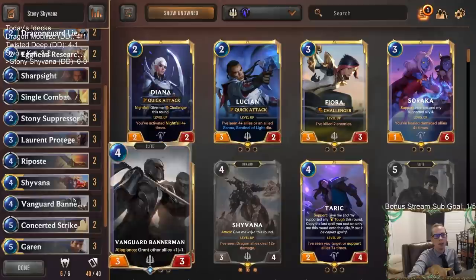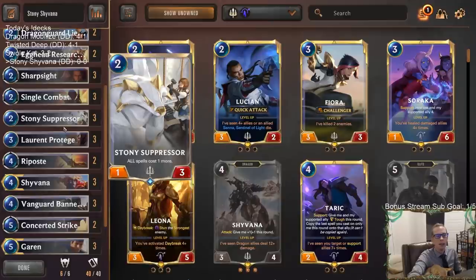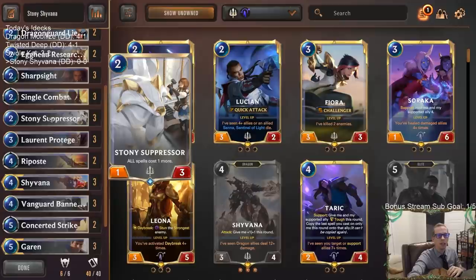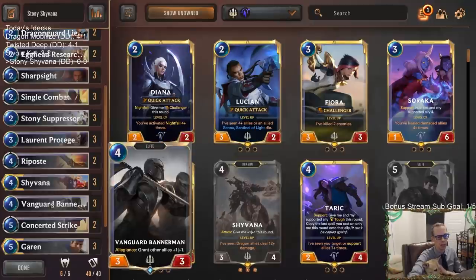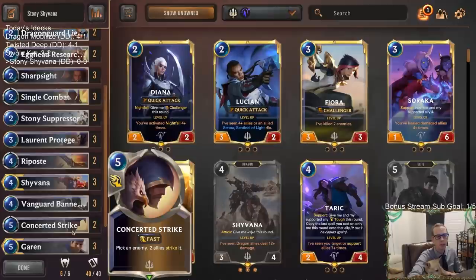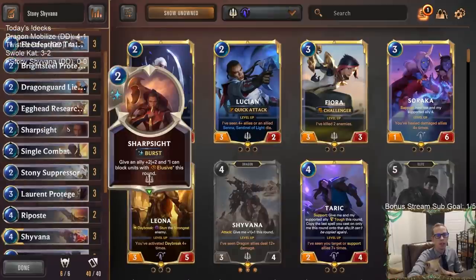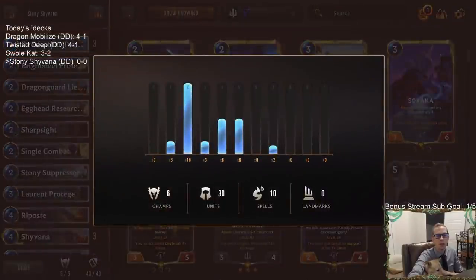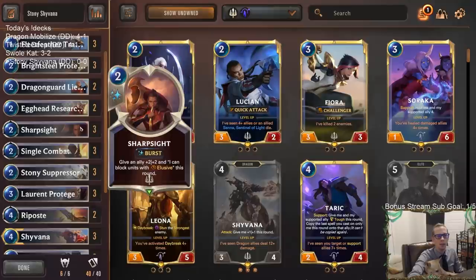We're going to curve out with all these units and hopefully have Stony Suppressor slow down the opponent. I really like Stony Suppressor with Bannerman because one-threes are easy to ignore in combat, and you need to make this body bigger — Bannerman can do that, making it at least a two-four, maybe a three-five. We still have 10 spells, so 25% of the deck is spells.